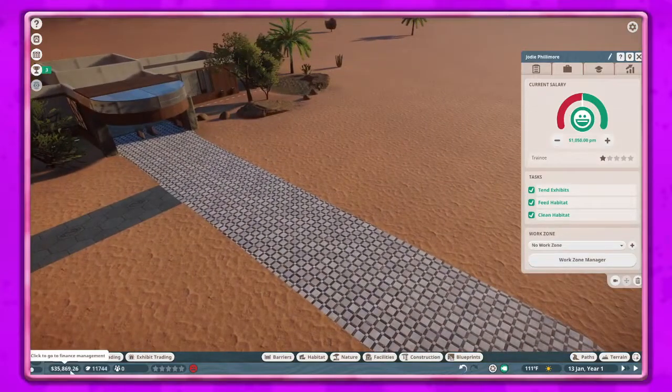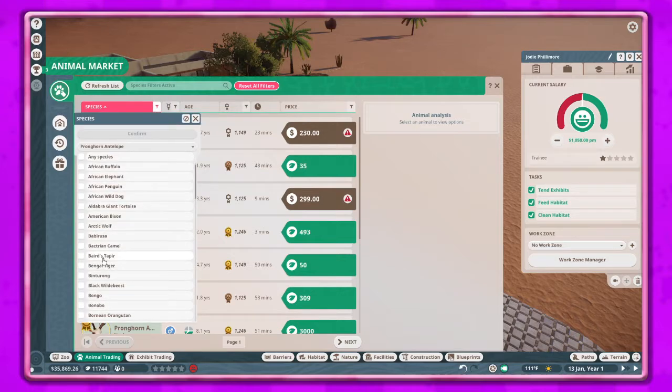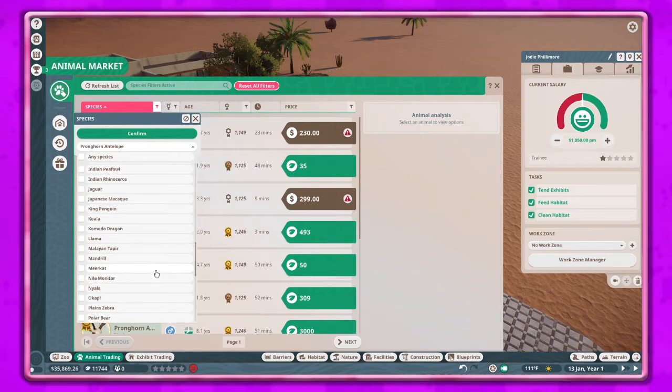Let's go ahead and see if we can find an animal — we'll do animal trading. I kind of wish there was a way to filter for specific packs, that would be awesome. But oh well — let's do filter, and I kind of think we're going to start off with the meerkats because I've been wanting meerkats in here for so long and they're finally here. So we're going to do meerkats and confirm.